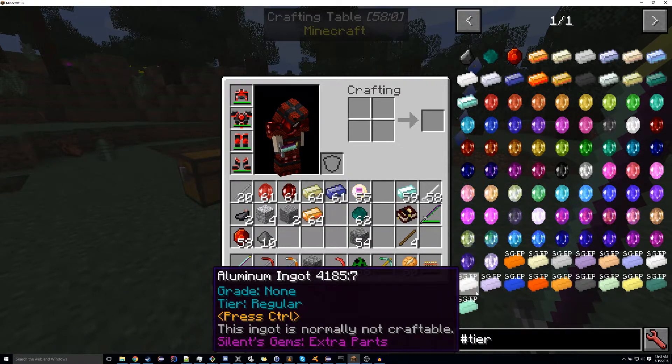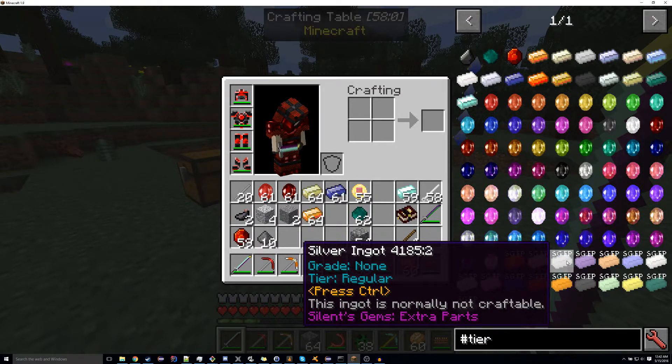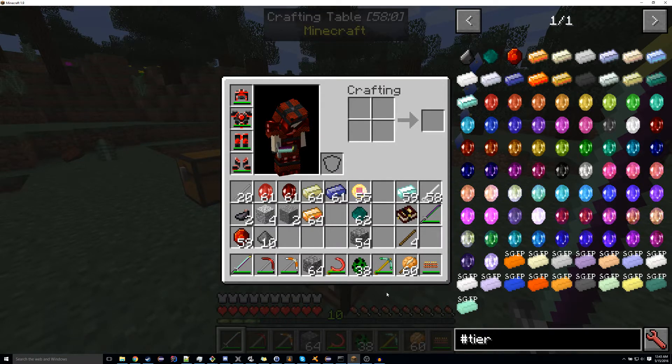This is a nice little proof of concept for adding parts from another mod — something that I designed Gems 2.0 to be able to do from the very beginning. It would be possible for someone else to make an add-on for Silence Gems and add materials, or add the ability to have tool parts into an existing mod. If anyone out there is trying to figure out how to do that, looking at the extra parts code on GitHub would probably be the best way.